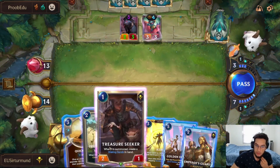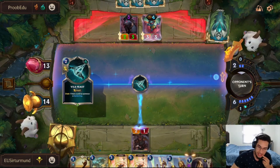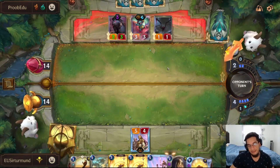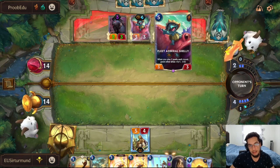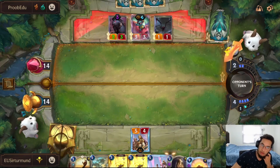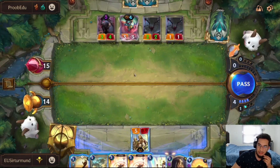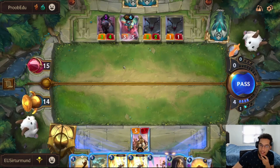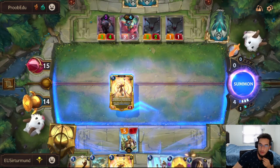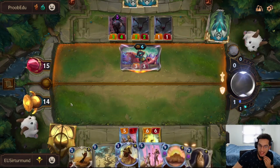We can actually go Treasure Seeker and even do Emperor's Guard and Walking Sands. We do the Emperor's Guard and Walking Sands, and still have access to Quicksand — able to block everything the opponent throws at us and kill the Shelly. At this point, which way do we go? Do we go a Seer? At this point do we even need the Walking Sands, or do we just go a Seer and take the three damage? I think it's just a Seer — at most we're taking three damage from Shelly, which is really nothing for us.